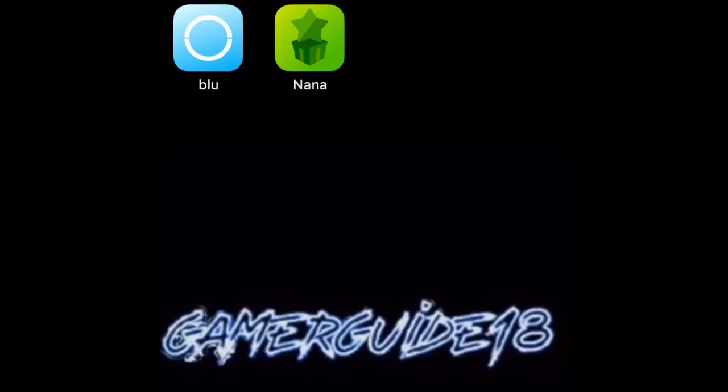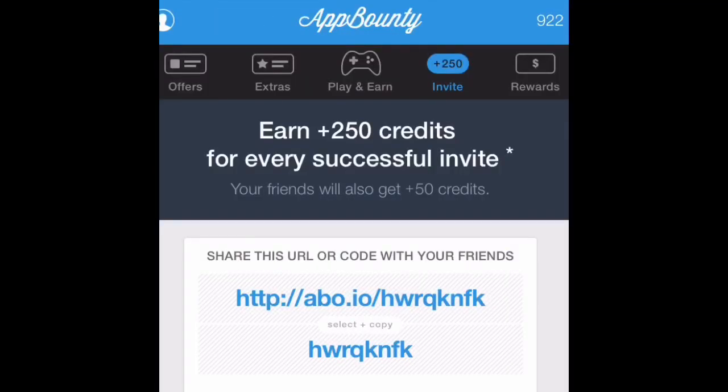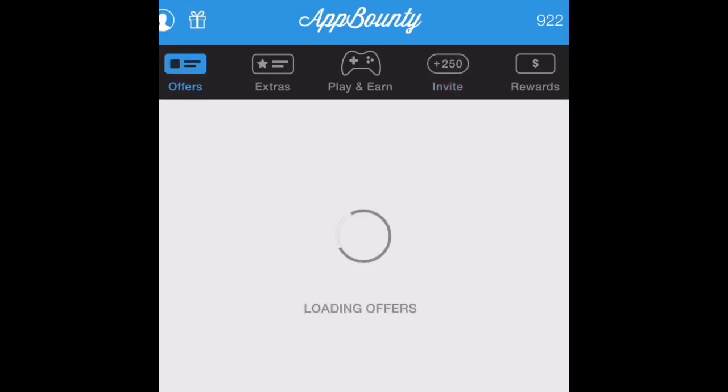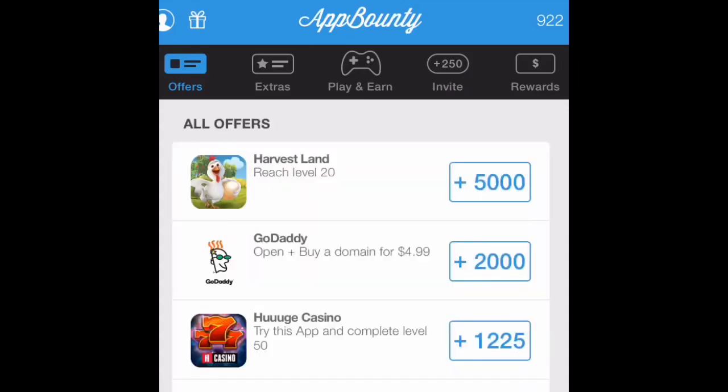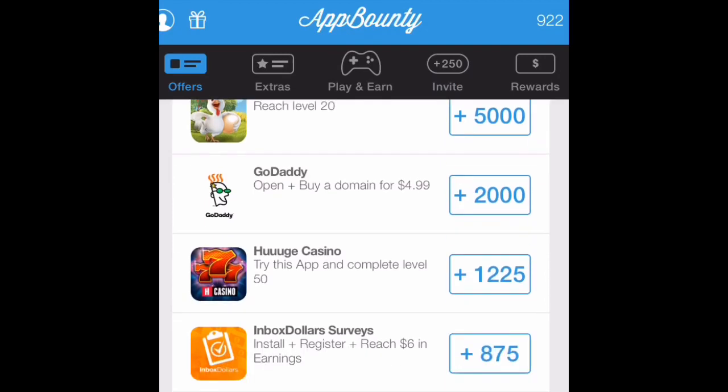Once you click on Blue it'll take you to App Bounty. As you can see right now I have 299 points. Go ahead and type in the code that was just on the screen right there and you can get a free 250 points. Then go to Offers and you can complete all these offers — as you see, some of them you have to pay a little bit of money but all the others are free and completely easy.